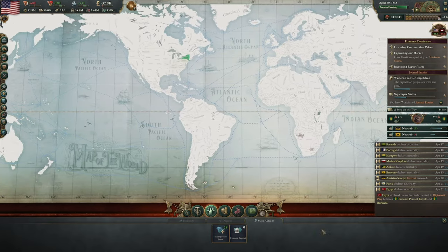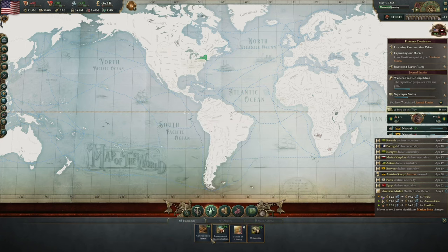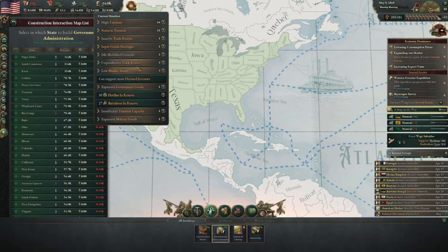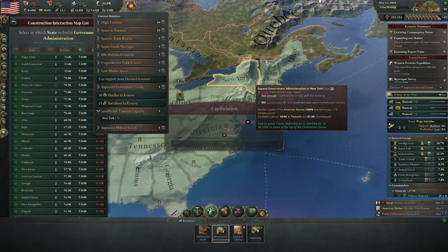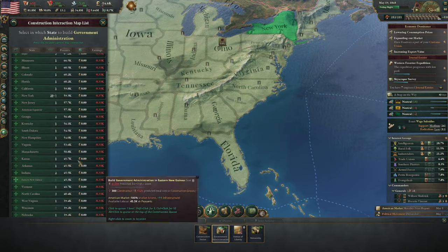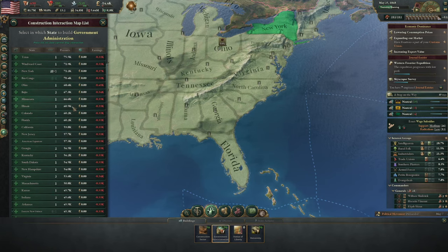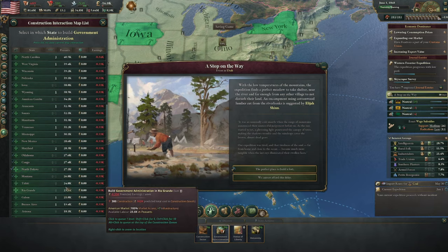And that's just going to plummet our bureaucracy quite far. So let's go for some more government administrations. Have we got low taxation capacity anywhere? Just New York. Well, we'll build a few more in New York then — five. And then I think we'll just look at building sort of one everywhere, really, just to build up that taxation capacity so that if we do go over the limit, we don't anymore.